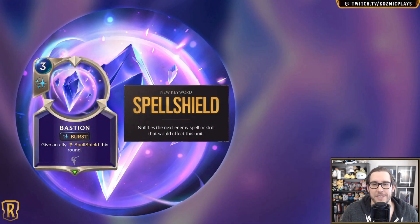Welcome back to another Legends of Runeterra video. Today I'm very excited that we finally have our first look at the Mount Targon spoilers. It's not a champion, nothing super flashy, but we do have a new keyword which is still pretty great: Spell Shield. It's coming with the Bastion burst speed spell that costs three mana — it says give an ally Spell Shield this round.